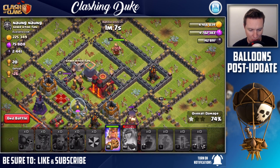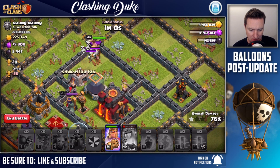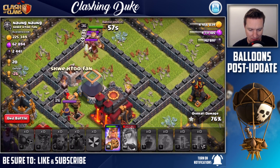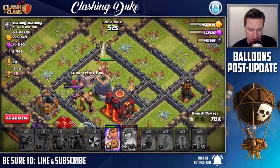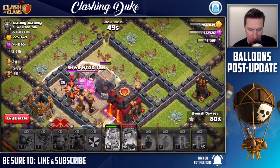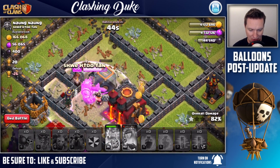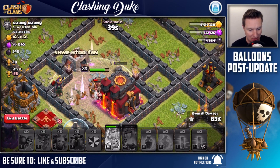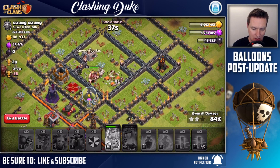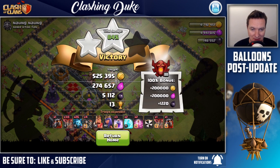Let's see what the skellies are going to do - I might have to use the ability a little bit earlier than I'd hoped. He's taking out those skeletons and they're taking a bite out of him, but he's going in. Popping that ability right now, popping the barbarians out, going after that dark elixir storage, going after that dark elixir drill. Taking out all that dark elixir - town hall down - none on the board. Jumping out of that raid.